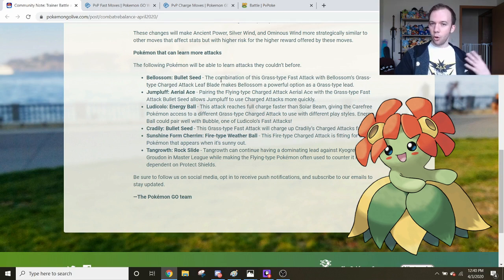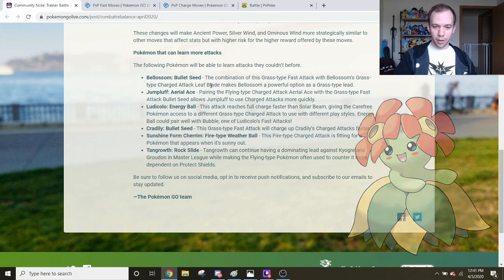As far as Bellosom goes in the overall meta, it's pretty good. But it definitely wants a better secondary charge move. Right now it's got Dazzling Gleam and Return as its main options. Dazzling Gleam just isn't enough to really threaten Altaria — at that point you may as well use Return to threaten Altaria and other neutral targets. Neither option is really great. If Bellosom were to get another move pool expansion in the future, I could see it being a top-tier Grass-type Pokemon for the Great League.